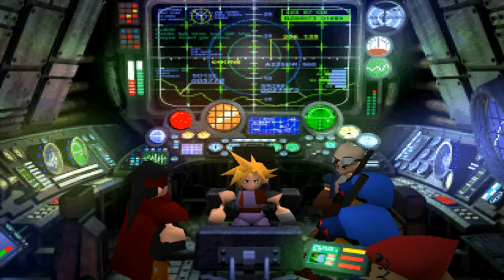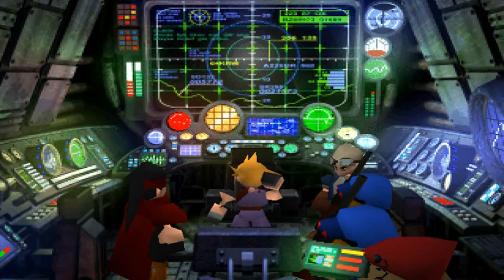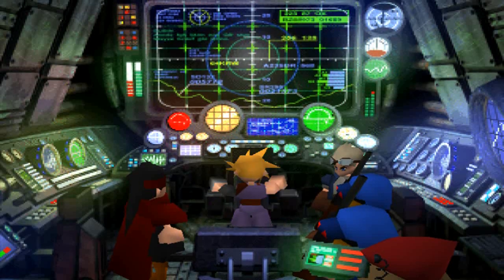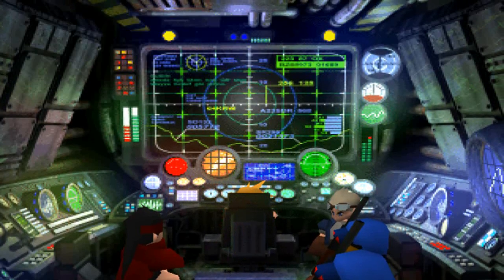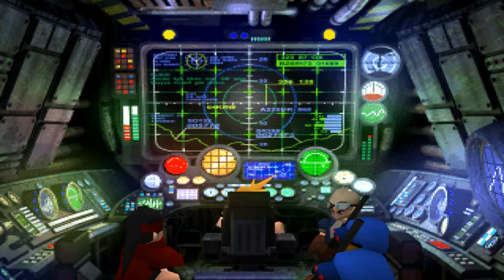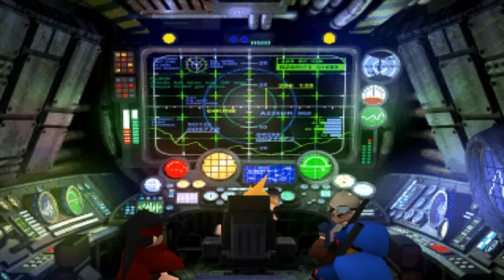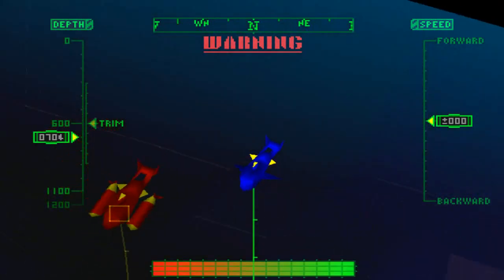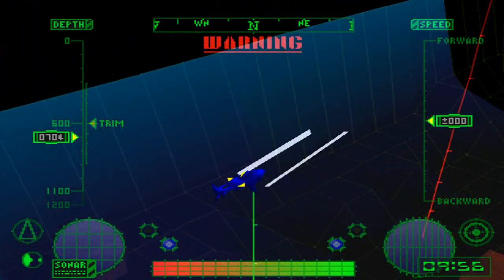We've got to interact with the little thing up here. I'm not going to read the manual, I know how to play. Sit in a seat and we're going to drive this thing. This is actually another little mini-game — we have to drive the submarine. We've been talking about this for a while. Every mini-game we go through, we dread the next one. Well, here's the next one.